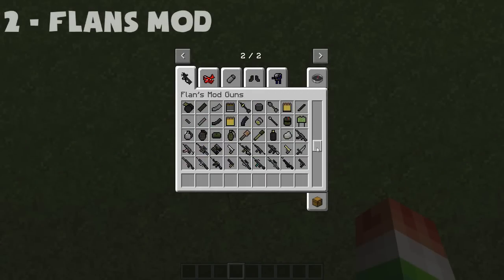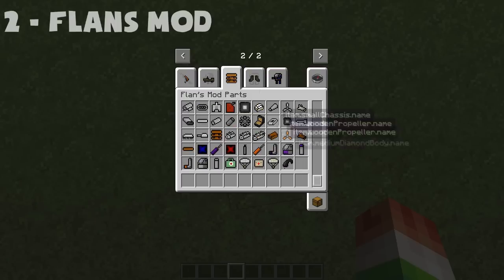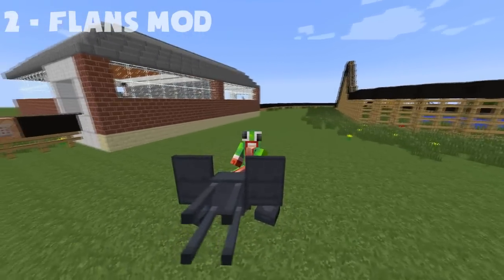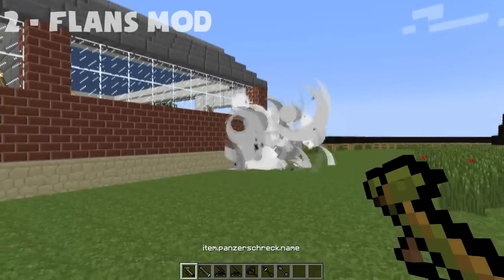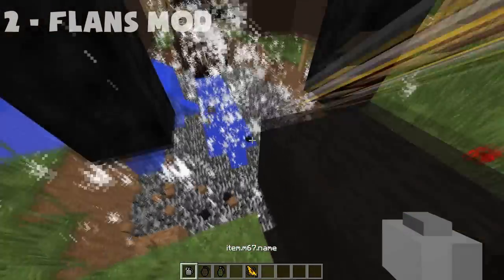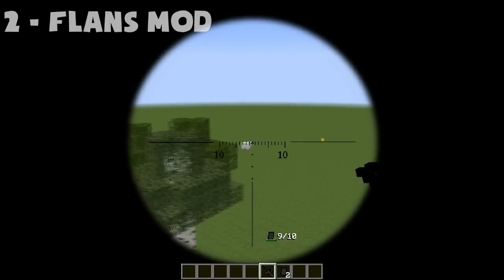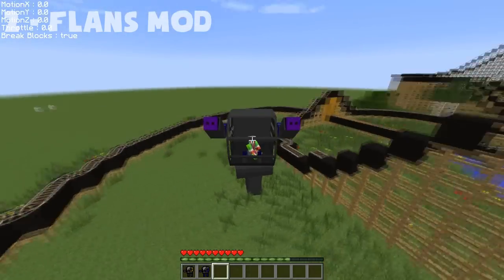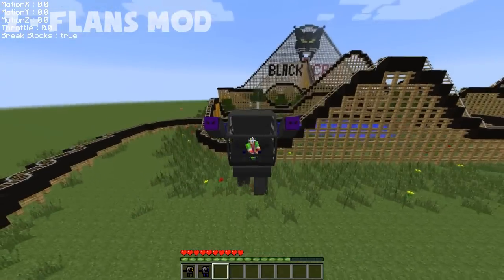Coming up next is Flan's Mod — kind of a war mod. It adds planes that you can fly, rockets, tons of guns, snipers that are really fun to play with, and special robotic suits. This mod is just full of tons of things, and I could spend hours going over it.